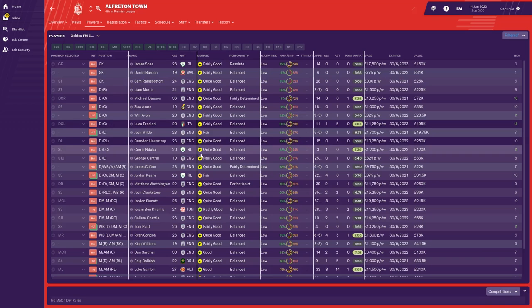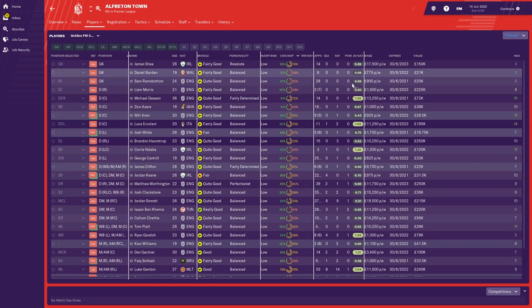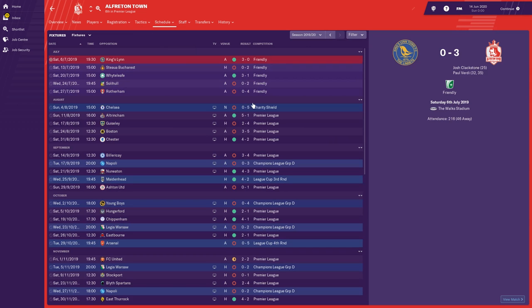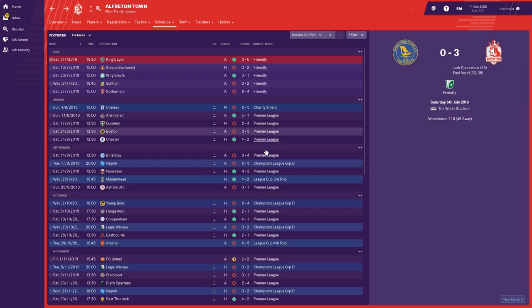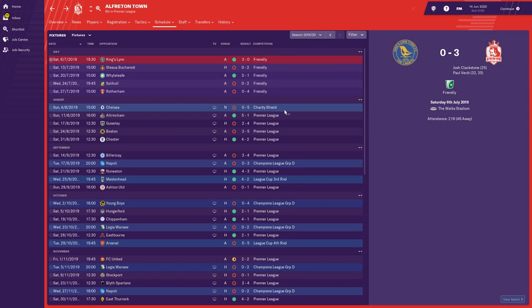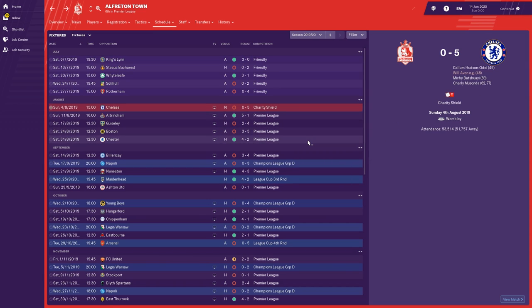I'm going to look at Alfreton first, to see what's happened to them. So this is their squad view. They were in the Champions League, in the same group as Napoli and Young Boys — it wasn't the hardest group in the world, but as you'd expect, they did struggle. They lost the Charity Shield against Chelsea 5-0, because Chelsea won the FA Cup. The quality difference is still huge.